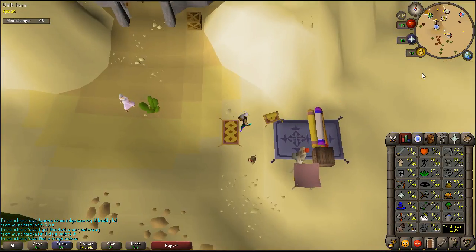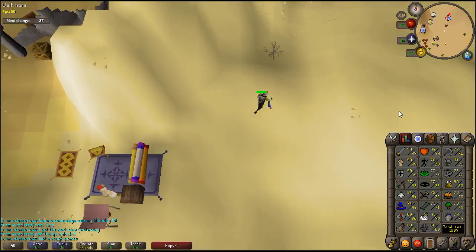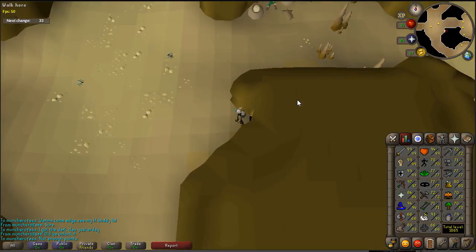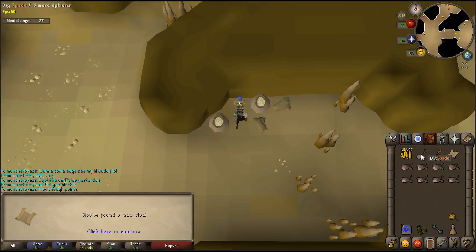Alright guys, as soon as you get back to the shanty pass, run over here to the cave entrance, go in, run up here by this little dude right here sitting on the floor, and dig. And there you go guys. Good luck.